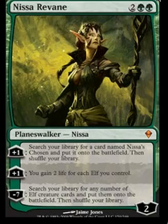And her negative seven is: search your library for any number of elf creature cards and put them onto your battlefield, then shuffle your library. In other words, you need a deck full of elves for that to be useful. And then, if you're able to boost her up one extra, you can use the next turn — if nobody kills her — the second ability and gain a butt-ton of life. In an elf deck, this is freaking amazing.